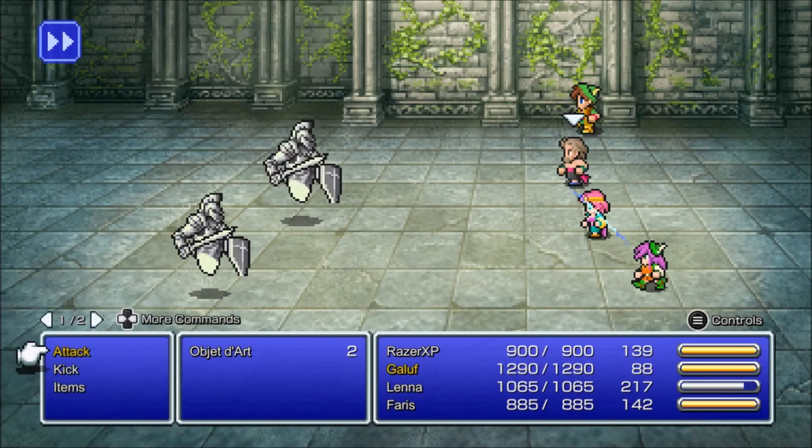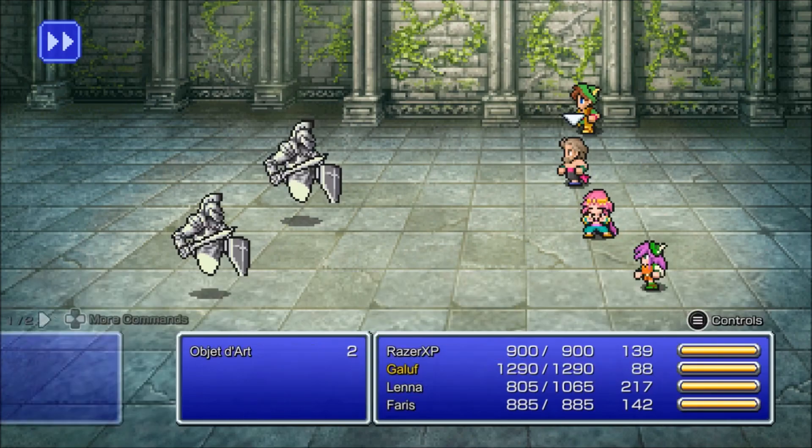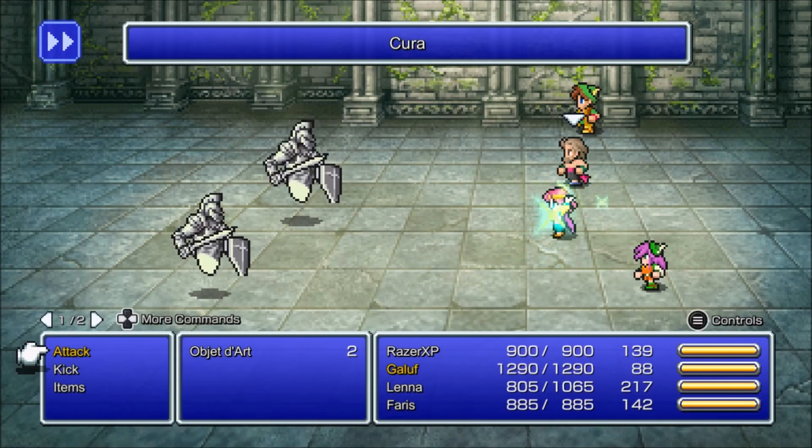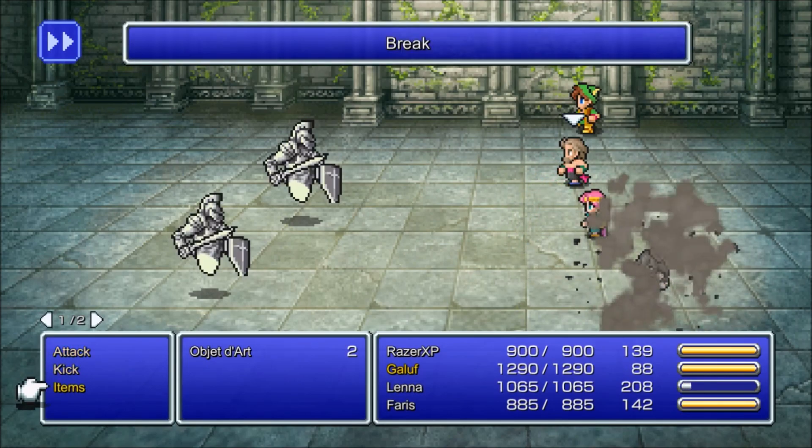These are them right here. These things - actually, is this the right enemy? The names have changed so I'm not 100% sure. Lovely, they have Break.